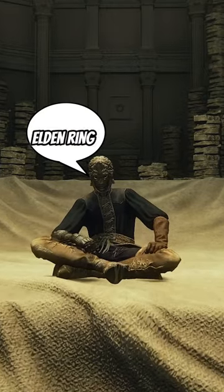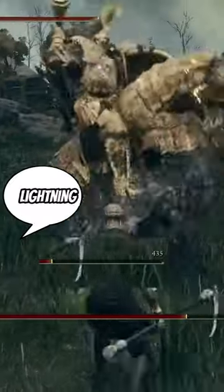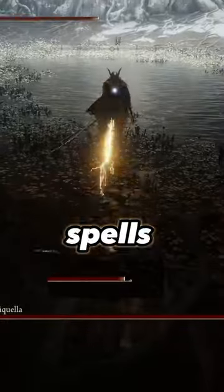Did you know these five hidden mechanics in Elden Ring? Weather affects how much damage your spells do. Rain will increase lightning damage by 10% and nerf fire damage the same amount. Water in the area will also make all your lightning spells do more damage.